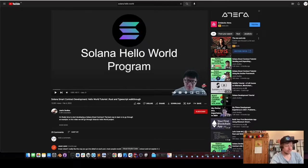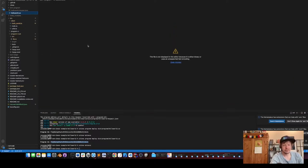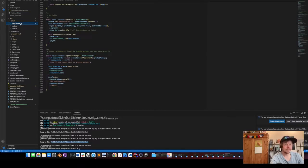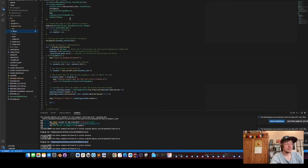If you have done that, we will now look at the code of the hello world example. The program I wrote is basically the hello world example — I just call it level up and changed a few strings. In the source you can see the client, the program, and the program in Rust, so first we go to the Rust program and look at it.